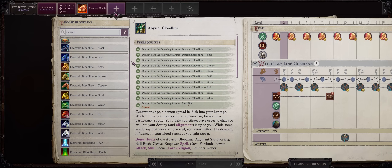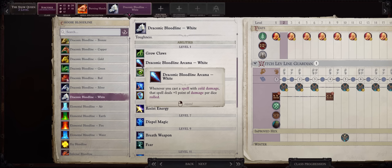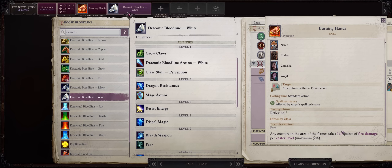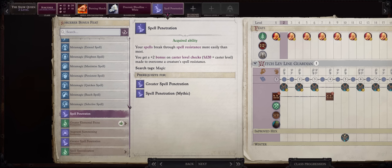Now when it comes to your bloodlines, first you want White Dragon, because this will increase the damage of all of your cold spells, including converted ones, by plus 1 per dice rolled. For example, for our Burning Hands which deal 3d4 at this level, it would then become 3d4 plus 3. For the bonus feat as a sorcerer, Spell Penetration is the way to go — I would rather get this early instead of other boosts to difficulty class, so that we can hit even annoying demons with spell resistance even early game.